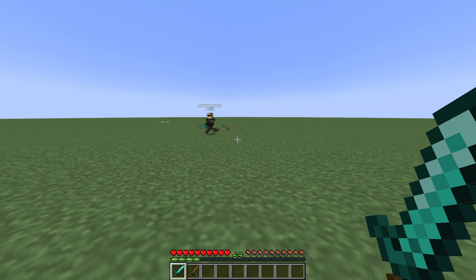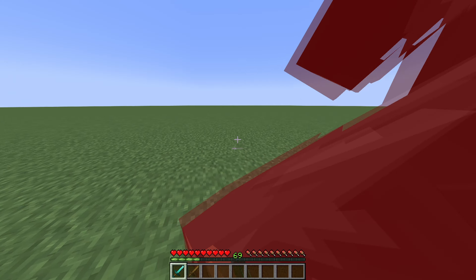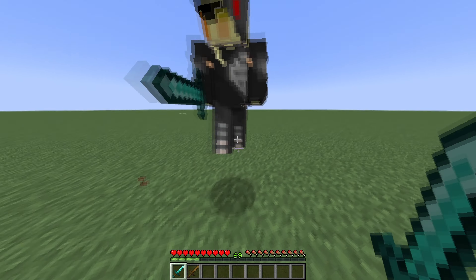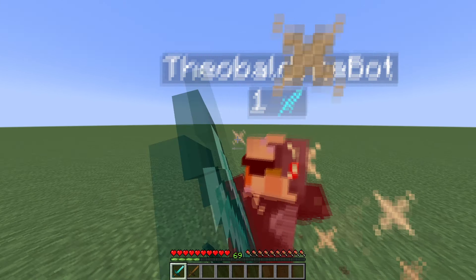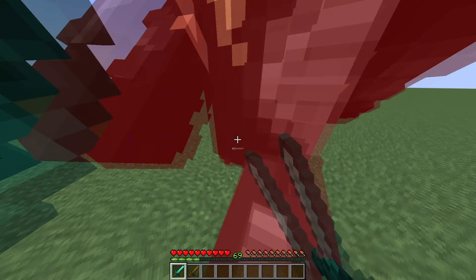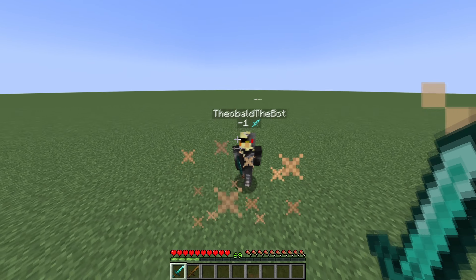If I just hold W and I fight this guy, and I don't do anything but hold W, you can see my aim is messing up. I'm not really able to get a lot of good hits, and if I want to spam crit while holding W as well, the fight is just extremely messy and I'm at a big disadvantage.